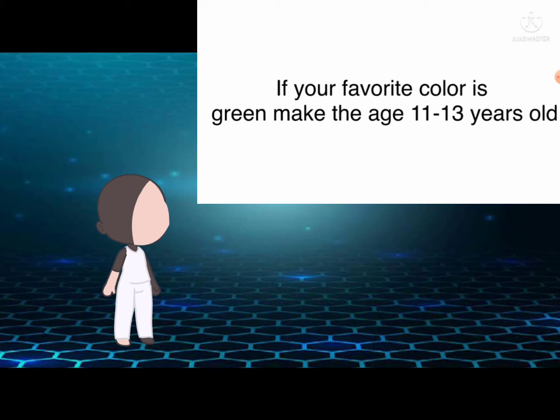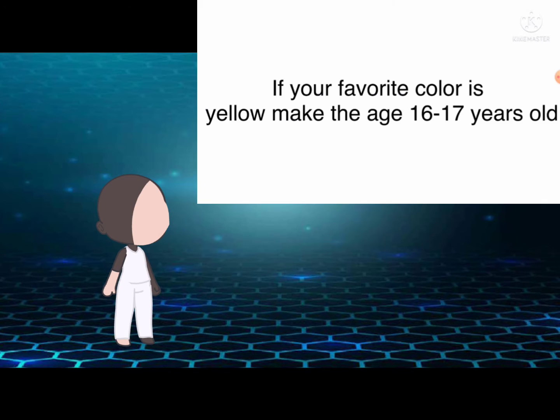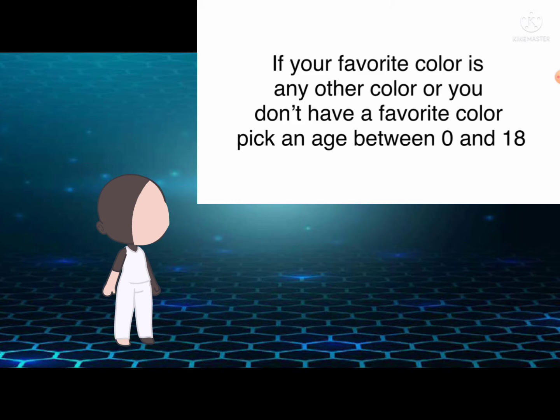If your favorite color is green, make the age 11 to 13 years old. If your favorite color is blue, make the age 14 to 15 years old. If your favorite color is yellow, make the age 16 to 17 years old. If your favorite color is orange, make the age 18 years old. If your favorite color is any other color, or you don't have a favorite color, take an age between 0 and 18.